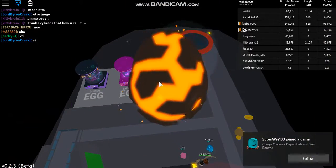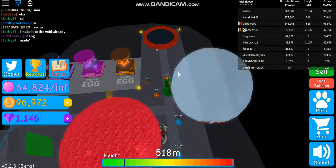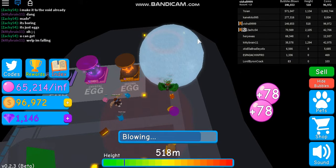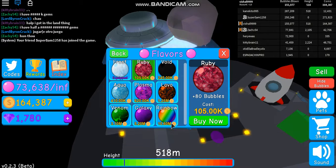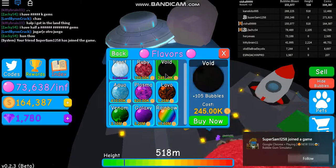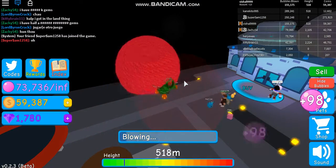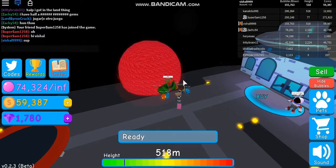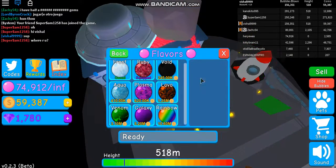I'm going to open another egg. I got a magnet. When I equip it, it gives me 78 — that's 2 more. That's pretty good I guess. Alright, I'm about to buy the ruby flavor — it gives plus 80 bubbles. It costs 720 bubbles. Equipping that gives me 98 total. I'll see you when I can get the void flavor next.